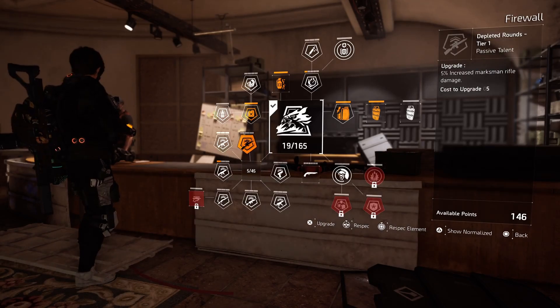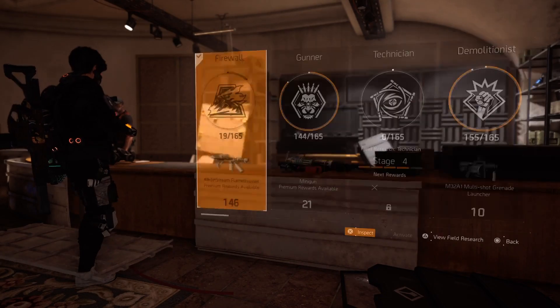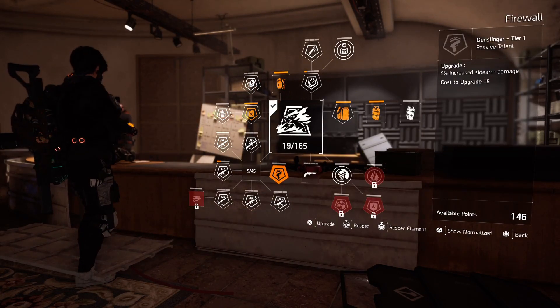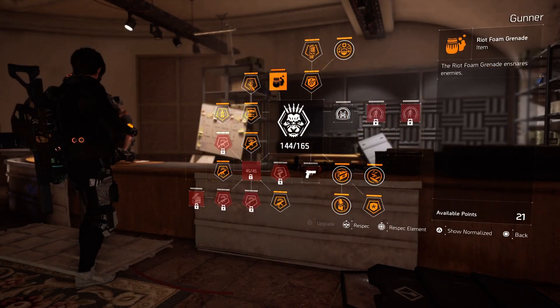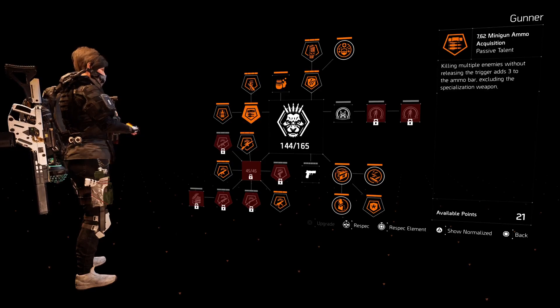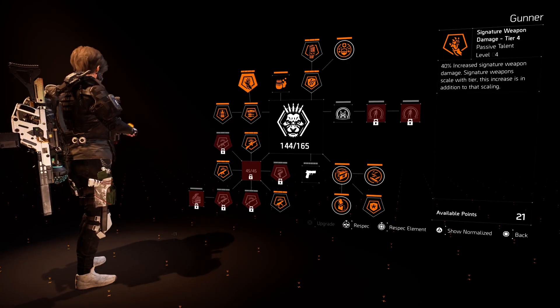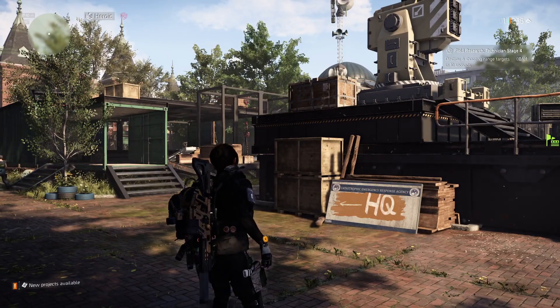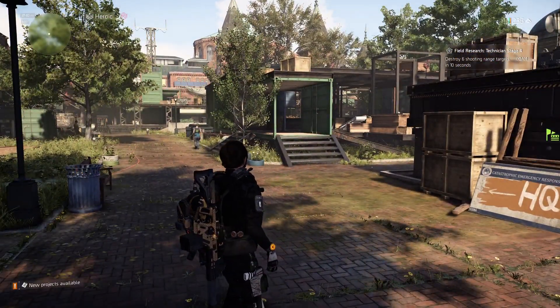For example, Sharpshooter has 15 percent increased marksman rifle damage, while Gunner has the ability to grant 10 percent armor by killing enemies. Each specialization has its own three skill tree paths. Now let's talk about where to find items.